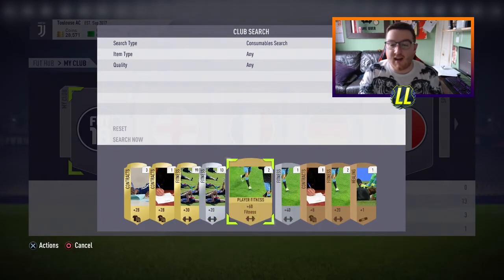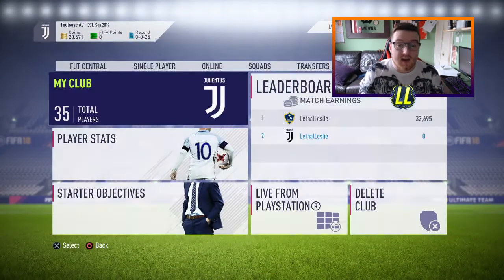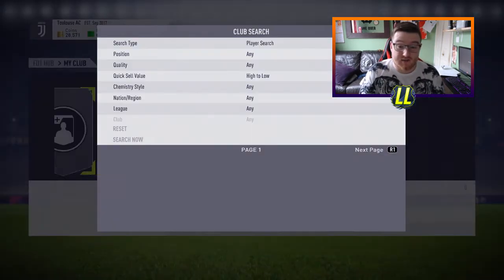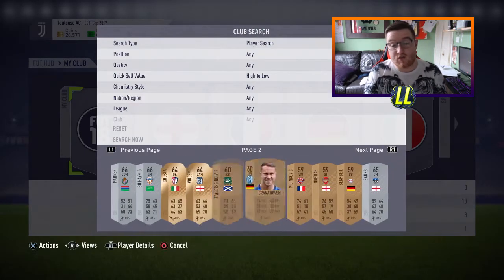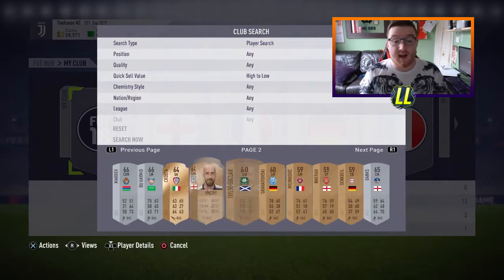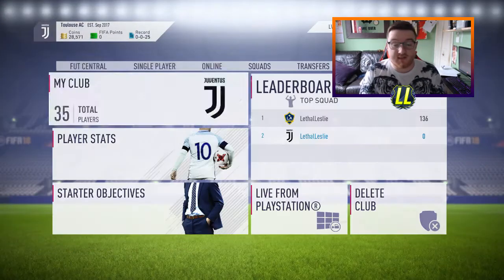Just showing you what I've got in the club here real fast. I've got 99 fitness cards and about 10 to 11 gold and silver ones as well. Players-wise, I've got just two pages of players — half silver, half bronze — and a few untradeables at the end. And that is it for the club for now.